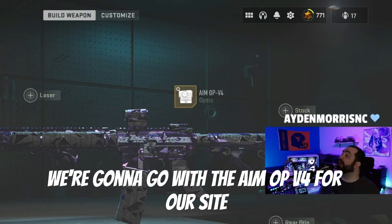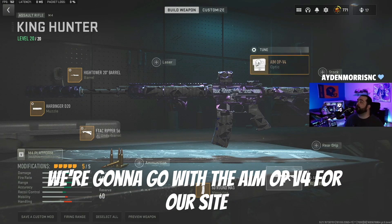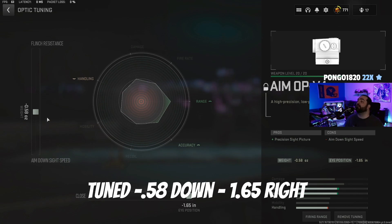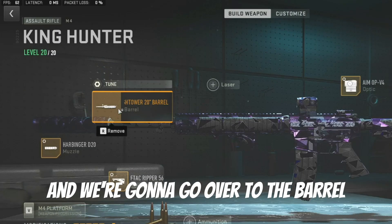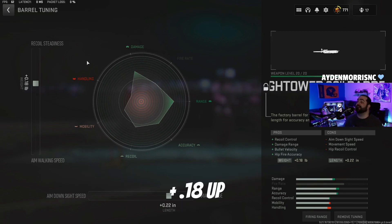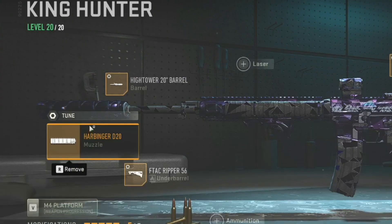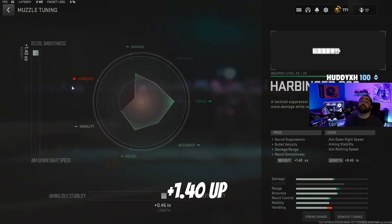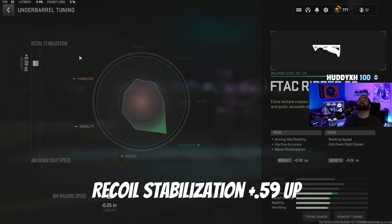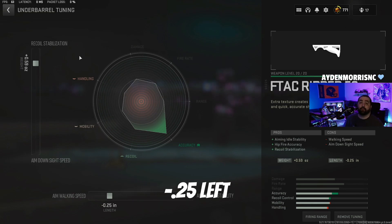First and foremost, we're gonna go with the Aim Op V4 for our sight — tune negative 5.8, negative 1.65. We're gonna go over to the barrel, we're gonna go with the Hightower barrel — tune positive 18, positive 22. Muzzle: Harbinger D20, positive 1.40, positive 0.45 to the right. F-Tack Ripper recoil stabilization up 0.59 and left negative 0.25.